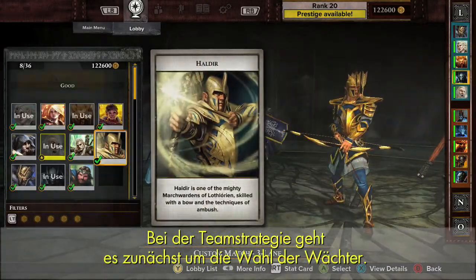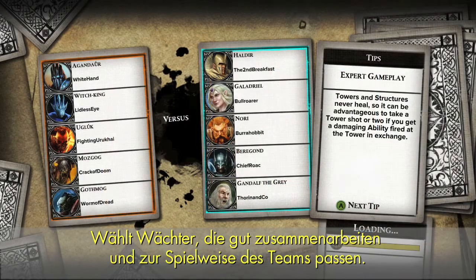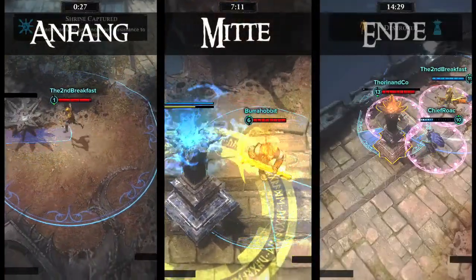Team strategy begins with Guardian selection. Choose Guardians that work well together, and complement your team's playstyle. Let's look at a match broken down into three stages: early, mid, and late game.